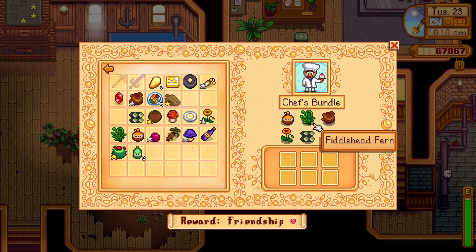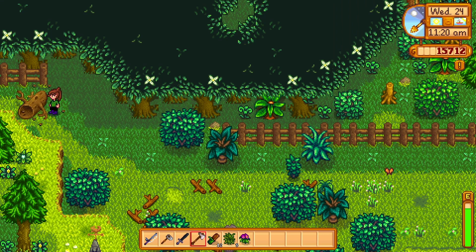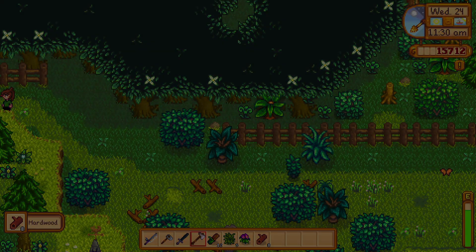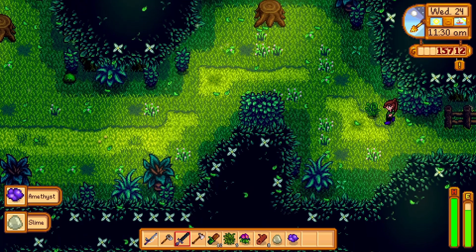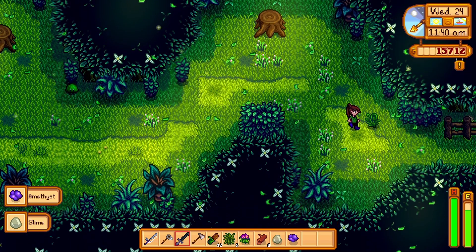Next, you will need a Fiddlehead Fern. This can be found by foraging in the Secret Woods. To get to the Secret Woods, you will need a steel axe to break down the log that blocks the path. If you don't want to upgrade your axe, you can actually place a chair on either side of the log and sit on it to hop over the large log. You can also exit the woods by using the same method.